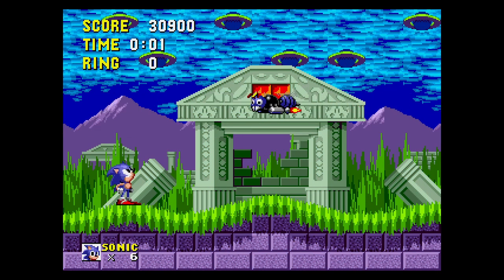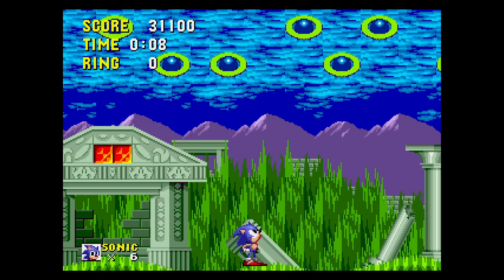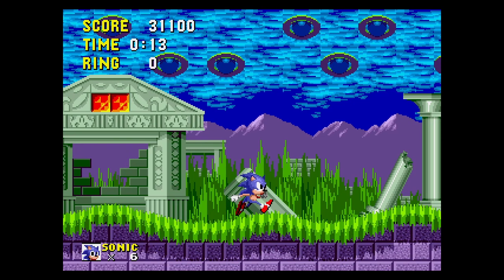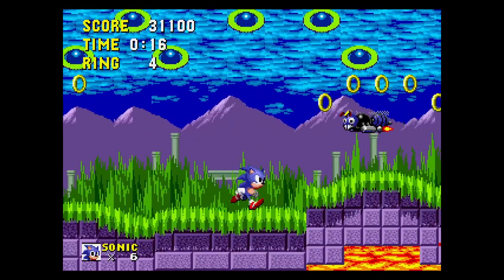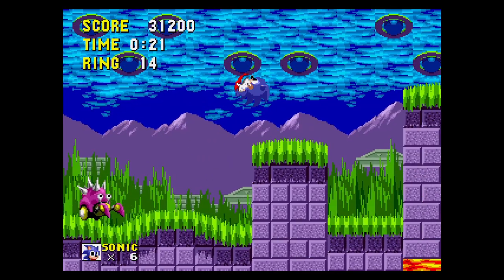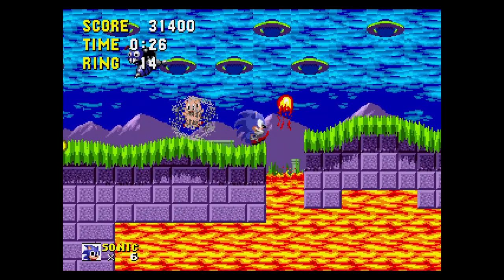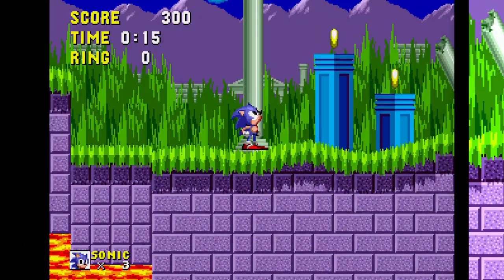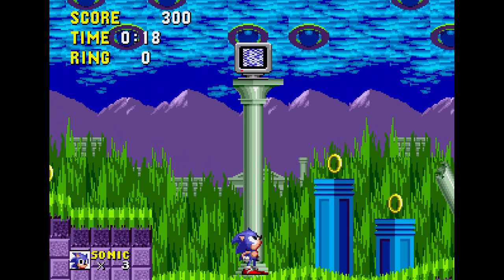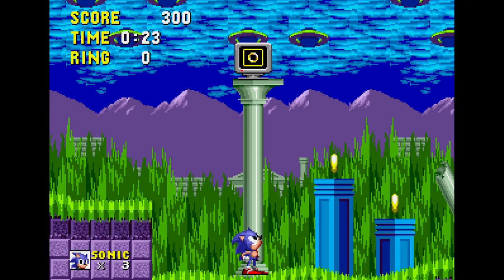One of my absolute favourite things in this prototype are the flying UFOs found in Marble Zone. I've wondered about these things for years after seeing them in early screenshots. What are they? Are they aliens? Are they one of Robotnik's creations? Why are they there? After all these years we can now finally see them in action. They don't do anything and they're just part of the background graphics, but I just love how mysterious they are. I also like how there are some rings and item monitors on top of pillars, similar to the trees in Green Hill. For some reason, these were removed.